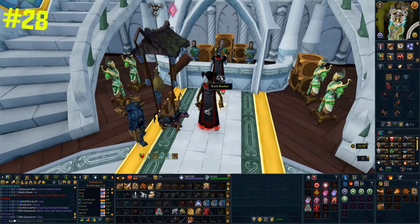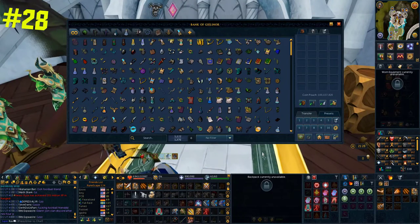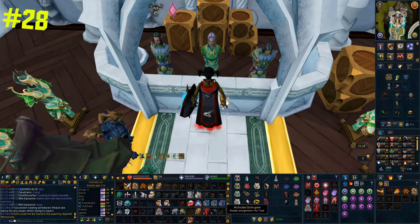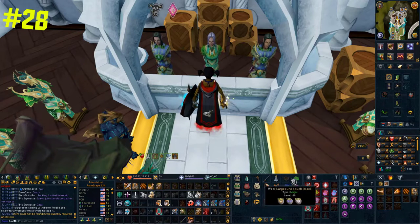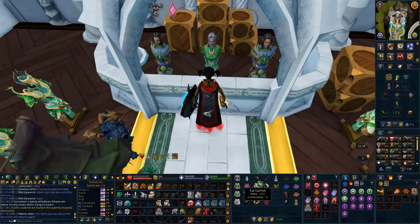I highly recommend setting up a go-to preset for quickly accessing items you use on a daily basis. For example, mine has all my familiars, an onyx to recharge my ring of death, and useful teleports like the captain's log and the wicked hood combined with the runecrafting cape so I can do my daily viswax. Overall this preset saves me a bunch of time and I highly recommend you get one of your own.